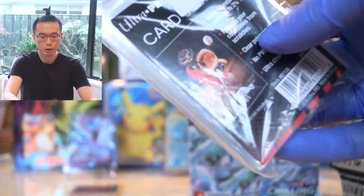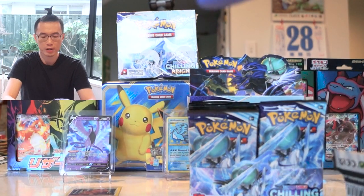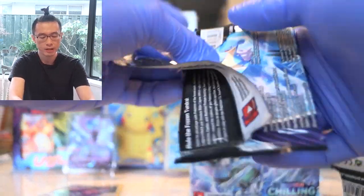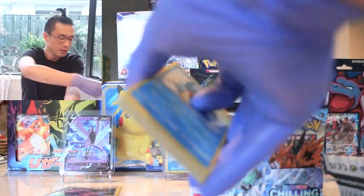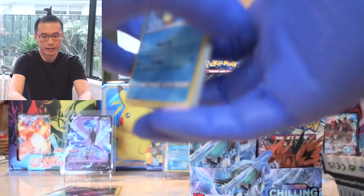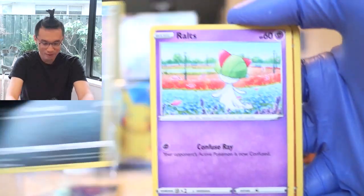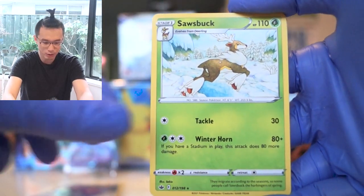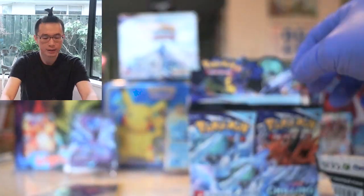Ultra Pro sleeves — man, sleeves and top loaders are like rarer than gold these days, just waiting to get shipment to New Zealand from the States. It has been really a pain. Anybody in our local group page that finds any packs or top loaders spreads the word, and it's just gone within the hour. Vanipede, Amoonguss, Galarian Farfetch'd — and the rare is a Sawsbuck. Haven't seen this bad boy in a while, since the Diamond and Pearl days. And then our Doctor to finish it off.